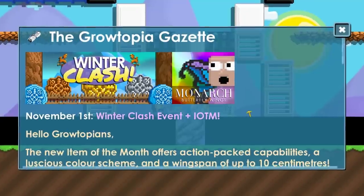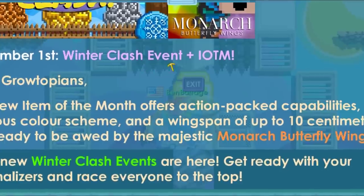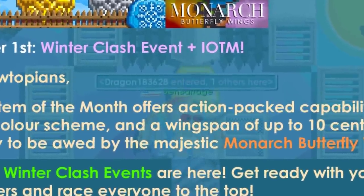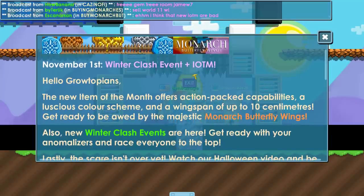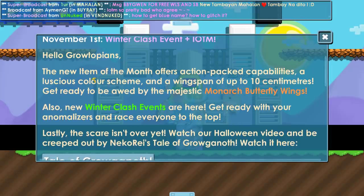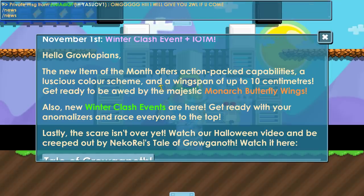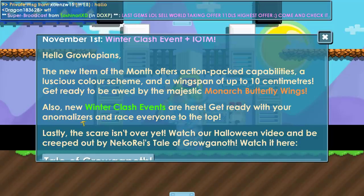The server just restarted — new items are here! There's a winter clash event plus the new IOTM. We're definitely gonna check out the new IOTM today and review it. The announcement reads: 'The new item of the month offers action-packed capabilities and a luscious color scheme — get ready to be awed by the Majestic Monarch Butterfly Wings.' So that's the name!